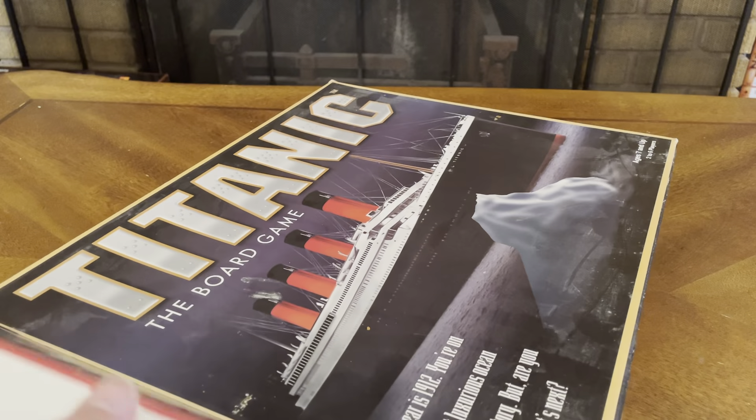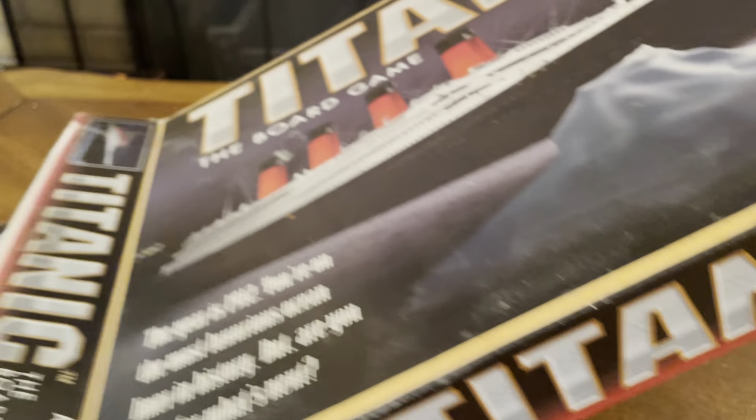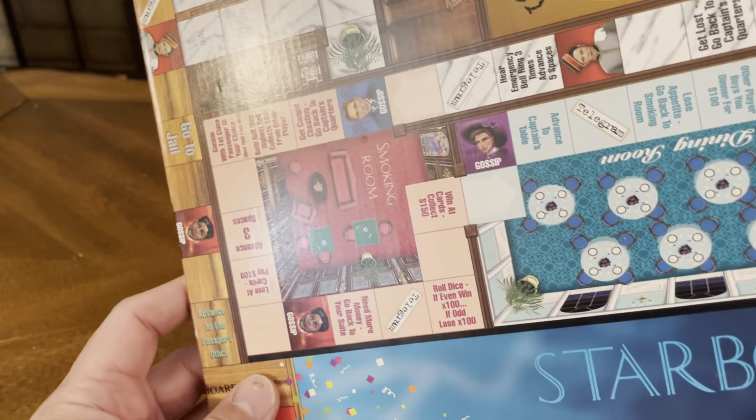Let's crack it open and see what's inside this bad boy. It's a big box, as you can tell — it's got lots of goodies inside. The first thing we're going to look at is the board, and it's a pretty big board.